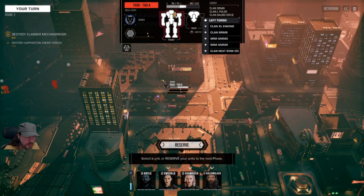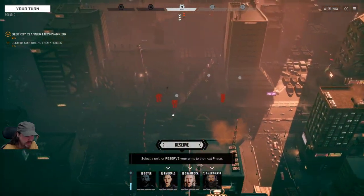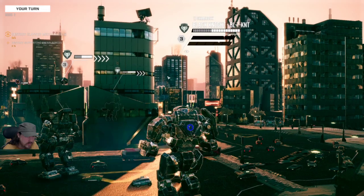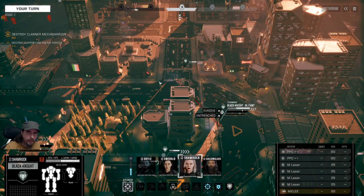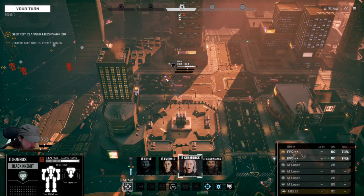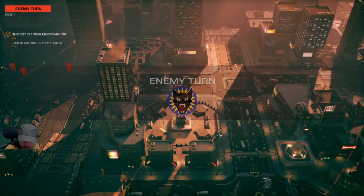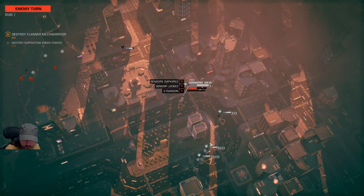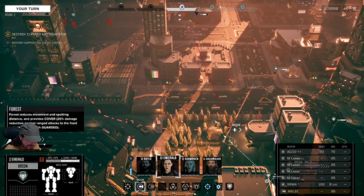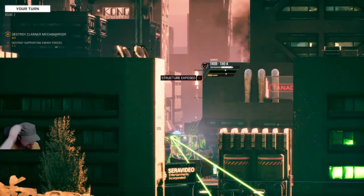We've tickled the Thor a little bit, hurt that left torso. What else have we got? A 65-tonner, a 35-tonner, and a 45-tonner — so a couple of heavies, a medium, and a light. For those wondering: stars of clan mechs do appear — you will face full stars in the higher-difficulty missions. Because this is only a half-skull, I expect there are probably only four clan mechs here. Regarding five-skull clan missions — we're going to find out in a bit. I needed to show you a half-skull first before we ramp it up to truly crazy levels.